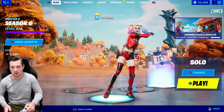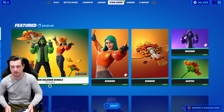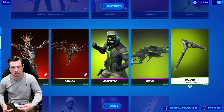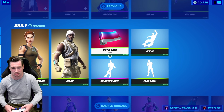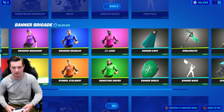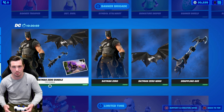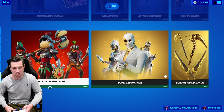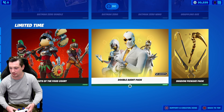Really quickly before I end the video, I'm going to go over to today's item shop and see if there's anything new for me to buy. For those of you who don't know, my name's Truman and I buy everything every day in the Fortnite item shop and showcase it in-game. The Batman Zero bundle is still in there, Knights of the Food Court, Double Agent Pack, and the Shadow Harvesting Tool Pack — so there is nothing new in today's item shop.